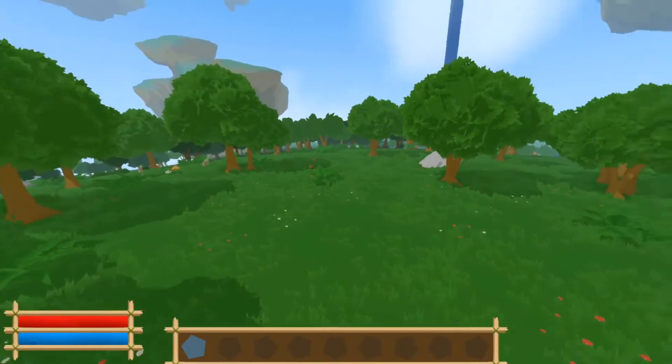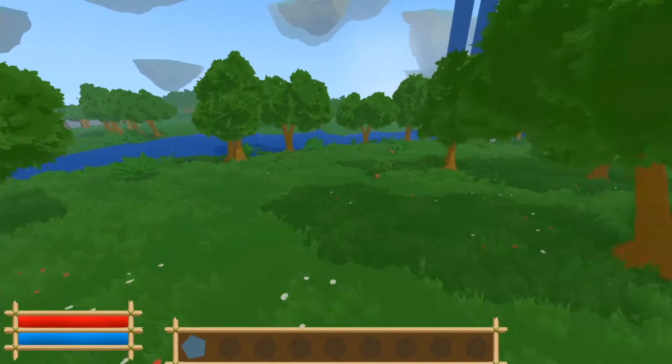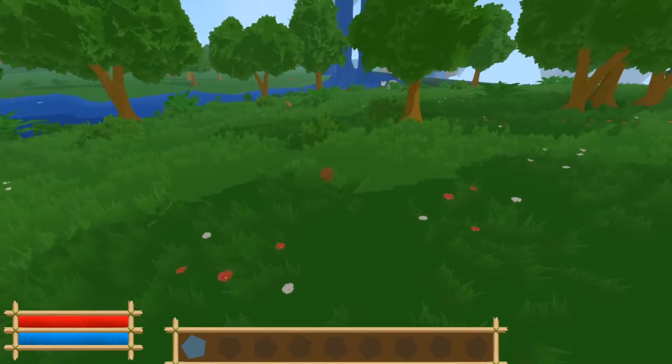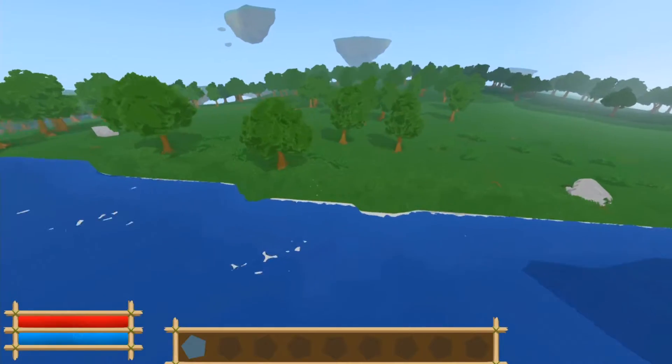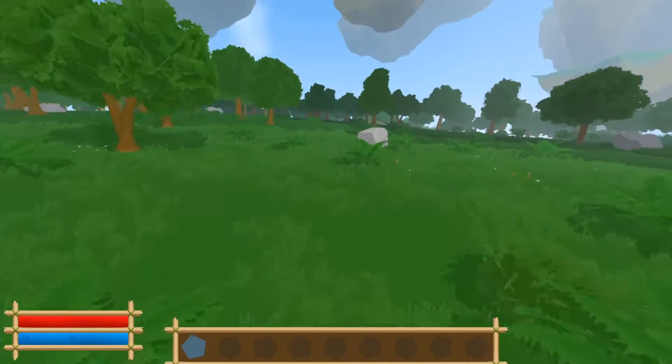I also added flowers and roots that can spawn around the world to give it more life. The next thing was kind of a huge task even though it doesn't look like it at first. Those rocks that spawn around the world are actually structures that modify the world — they remove grass around them and turn the ground into dirt.